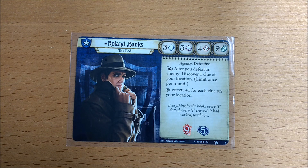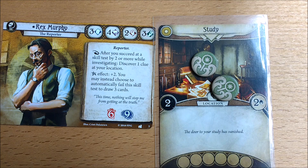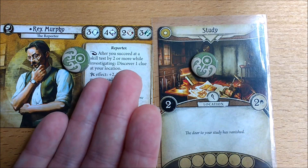So if you need to leave some clues for Roland Banks and his Cover Up or his .38 Special, then don't trigger it. And 'discover' means remove a clue from a location, and not magic one out of thin air.